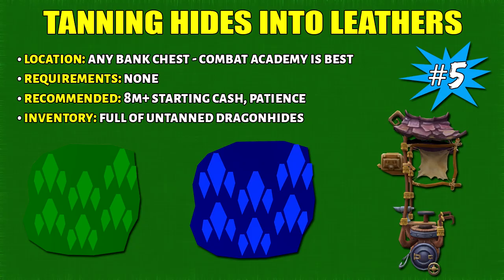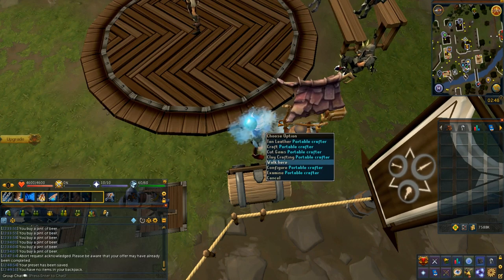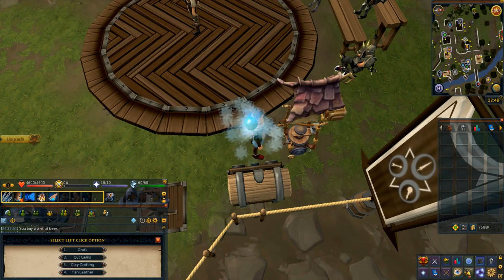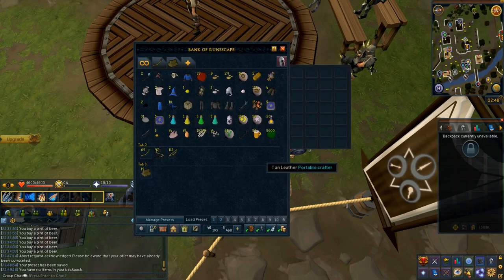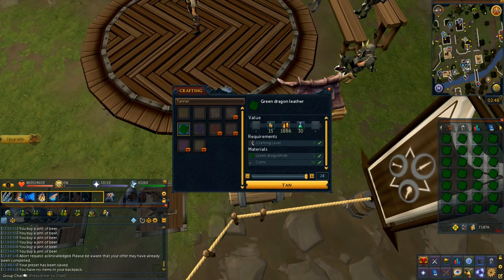Method 5 is tanning hides, best done at the Combat Academy bank chest. There are no requirements, however I strongly recommend at least 8 mil upfront cash and patience when buying and selling hides and leathers. Position your camera so that immediately after loading the preset, you click the Portable Crafter. Set the Portable Crafter's left click option to tan hides. This method is very click intensive, though you can tan 4k to 5k hides per crafter.